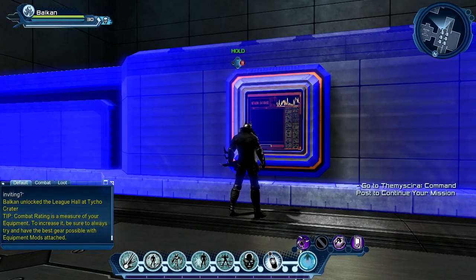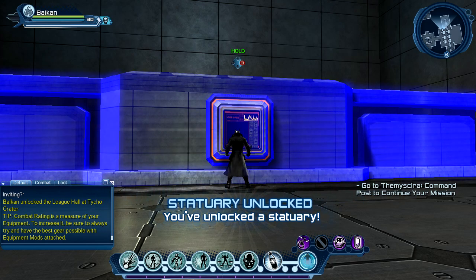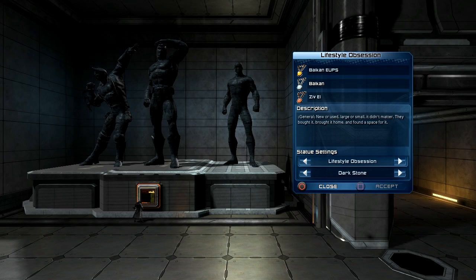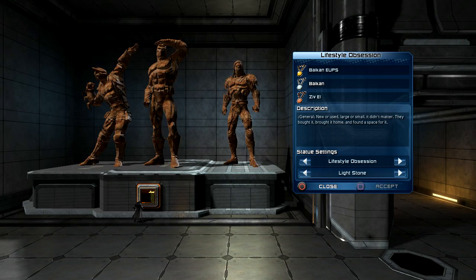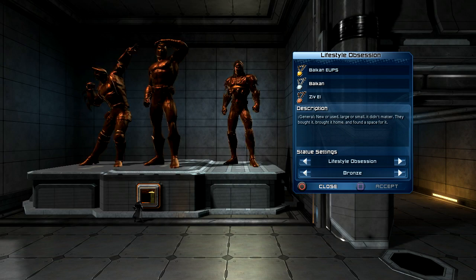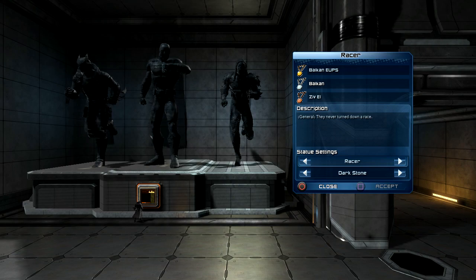This is for the trophy - you have to spend 10,000 prestige to unlock it. Let me show you - let's say the 'Lifestyle Obsession' theme - accept that and now you see all the statues. You can also change the material: from dark stone, go left for light stone, then gold which looks beautiful, silver, bronze, and back to dark stone.